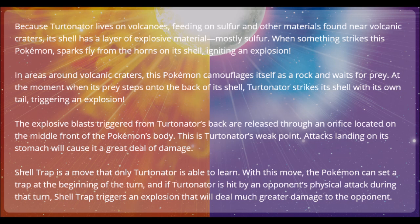As you can see here, it says that Turtonator was living near volcanic craters and has a layer of explosive material — mostly sulfur — on his back, so his shell is actually made out of sulfur. It says in volcanic areas this Pokemon camouflages itself as a rock and waits for prey, and at the moment when prey steps onto his back, Turtonator strikes its shell with its own tail, triggering an explosion.